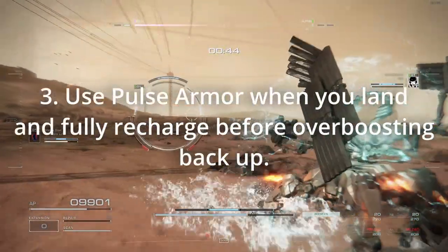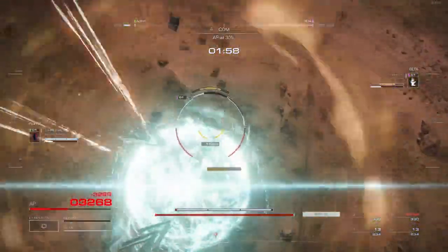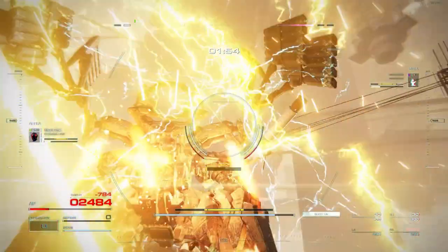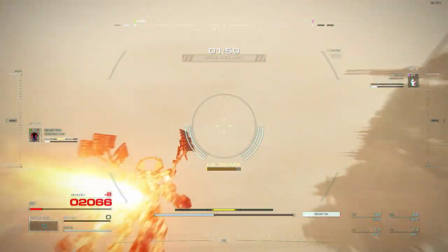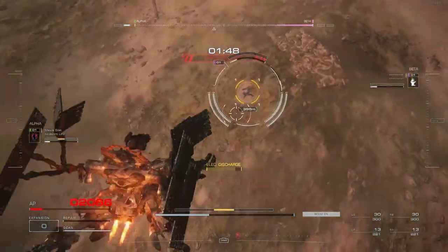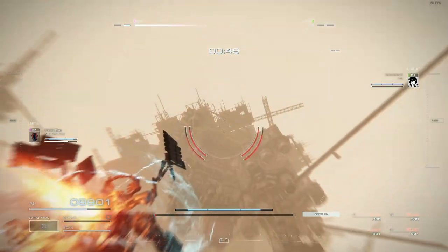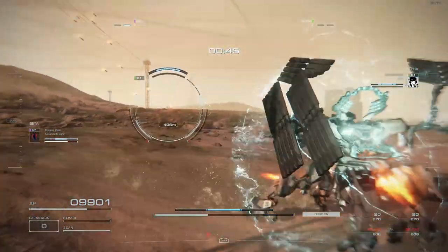Rule three: use pulse armor when you land and fully recharge your energy before boosting back up. All birds of the sky must roost, and this AC is no exception. If the battle goes long enough, this is the only time you will be vulnerable. By using pulse armor after landing, you all but guarantee you can charge your energy bar. It's important not to panic and overboost when you are low. You usually only need to recharge once per battle, so the one pulse armor you get is enough.